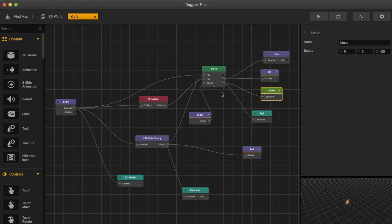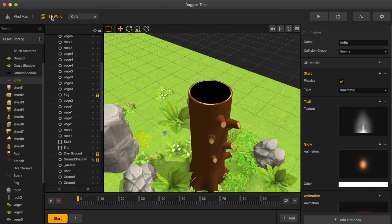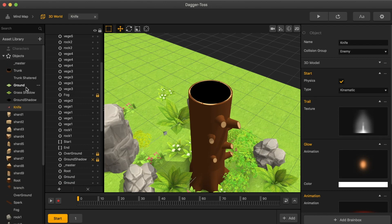It makes some kind of hit action. And then this looks like it's moving — this shoot, I think, when you press the screen, it will shoot the knife forward. Not sure what's going on here. Knowing how to code definitely is a big advantage.